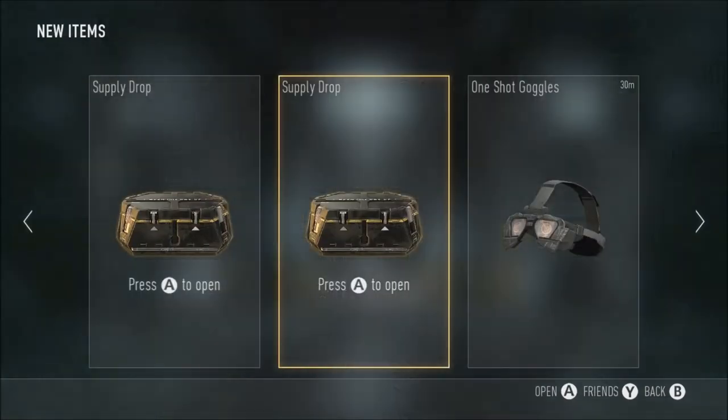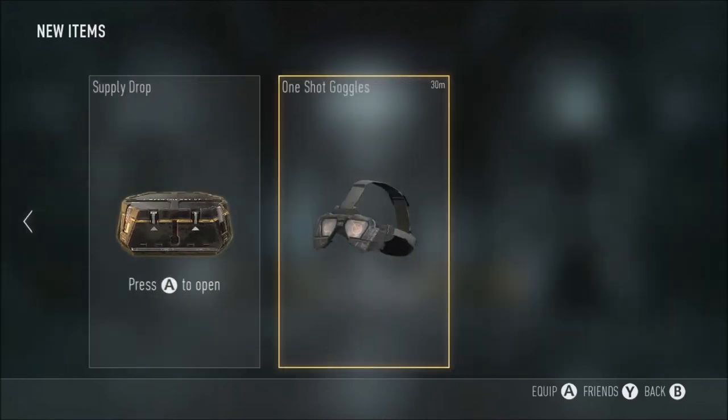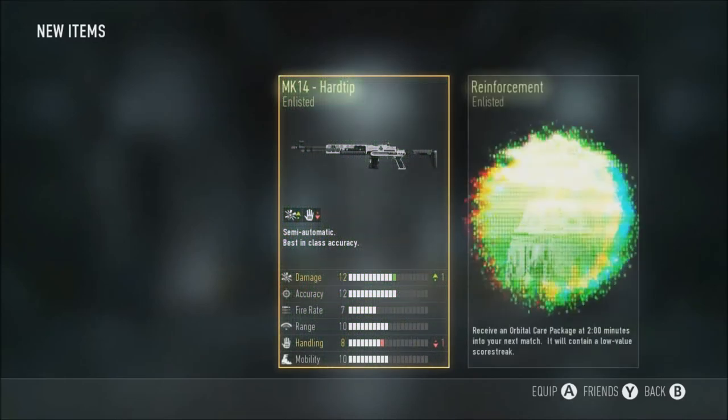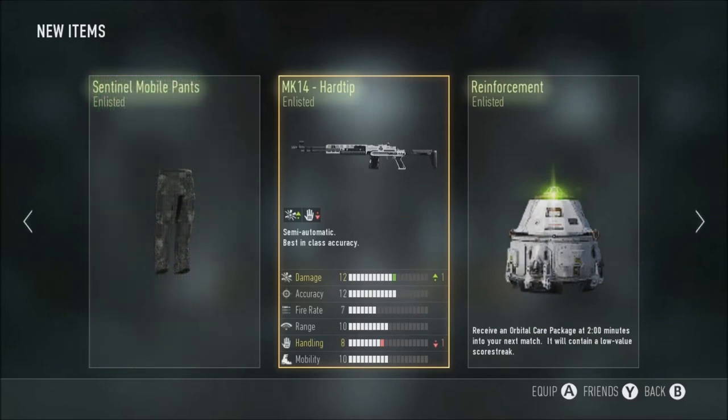Alright guys, back with another two supply drops. I'm going to unplug my mic quickly so you don't hear an echo. For some reason I can only hold two supply drops at a time. I was absolutely going ham — game one, shot goggles — even though I was using an AK with a grenade launcher attachment on it, because that is just fun. Let's see what we get in the first one.